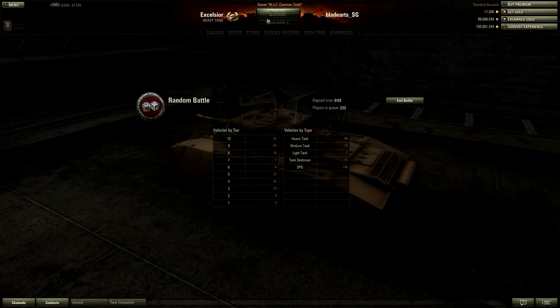Let's see if we can get a game. 46 heavy tanks, 16 medium tanks, and 142 SPGs in the queue right now. Lots of low tiers too — 27 in tier 4, 10 in tier 3. Most of the people look like they're trying out the tier 9 SPGs, and maybe the tier 9 tanks too.